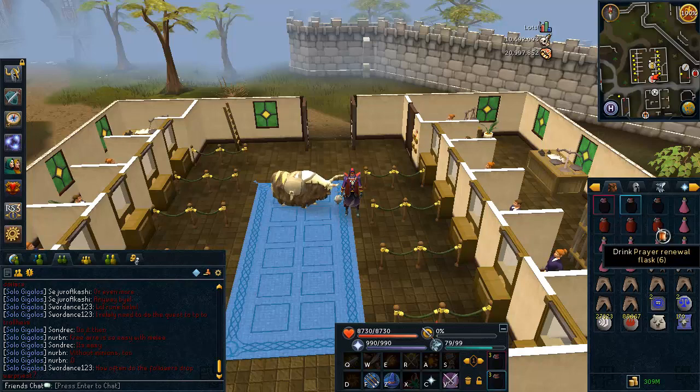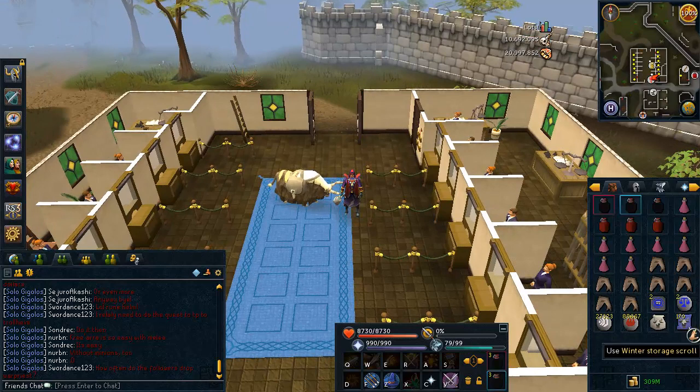In your inventory I have three Overloads, three Prayer Renewals, some Super Restores, some Sharks, a teleport tab, runes for Fire Surge, a Pak-Yak, and Yak scrolls. You don't have to have a Pak-Yak — a War Tortoise works pretty well, and a Unicorn also works well at Xamirac. I'm bringing the Yak because it's helpful to bank the Infernal Ashes to make a little more profit.